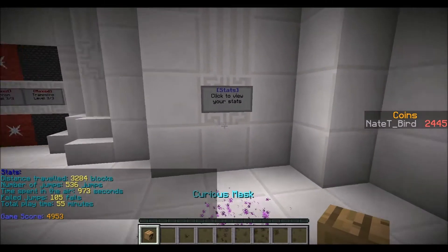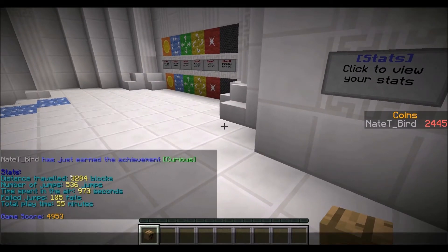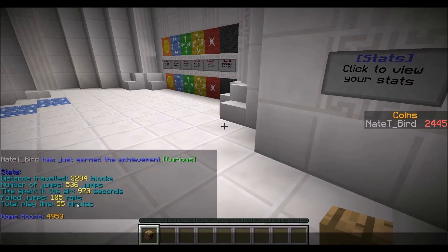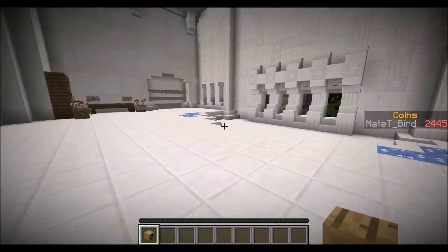Right here we have a stats sign. I think it's cool because it tells you all of your stats — it's not that important, but it's kind of cool. You also get an achievement and a mask when you interact with it. You can see how many blocks I've traveled, how many jumps I've made, how long I've played, how long I've been in the air. What I did is take all of these scores, multiply them by different amounts, and add them together to get the game score. I'll get into that more in the potential last episode.